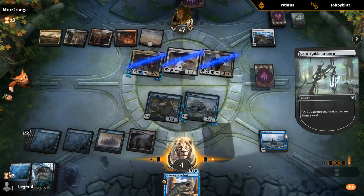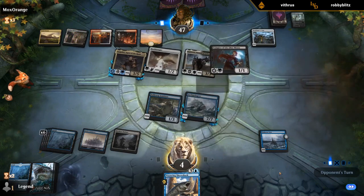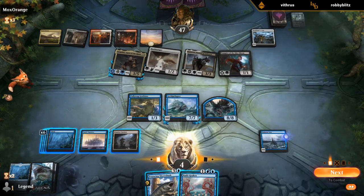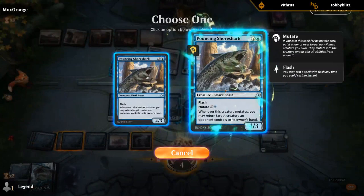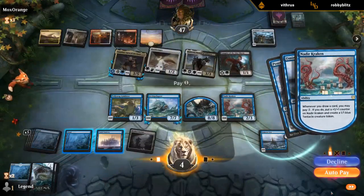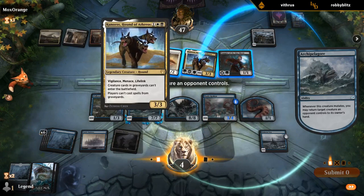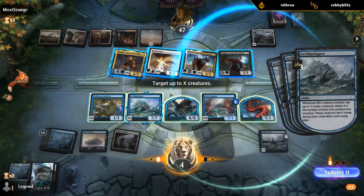Now if they find any mutate creature, I'm super dead. Oh yes! So what do we bounce? I guess Kunoros. I get to bounce two things, that's right.